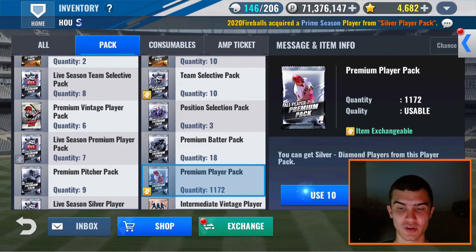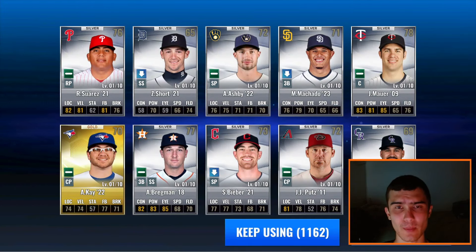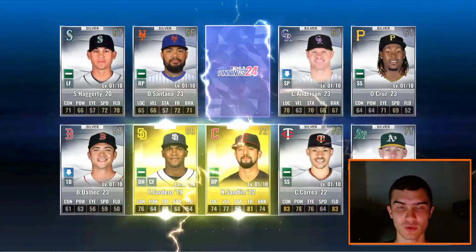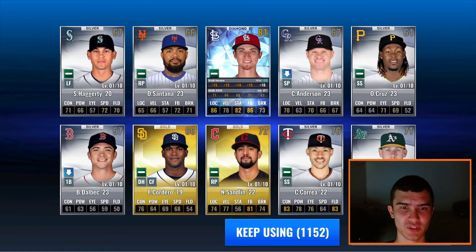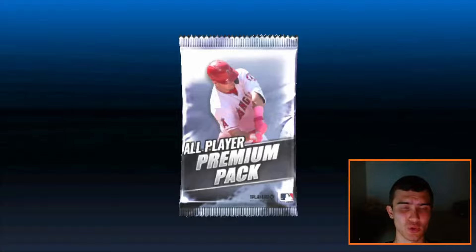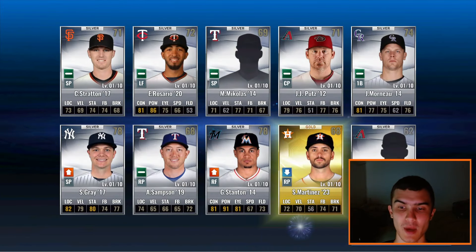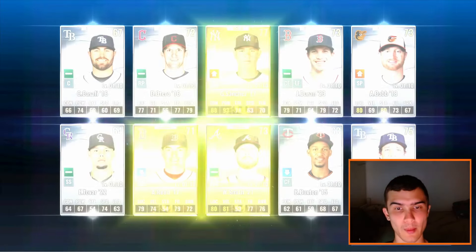The new batter prime was Kyle Tucker from 2023. The Astros have quite a few primes — they have around eight pitcher primes and seven batter primes — they're very stacked on primes in this game. We get a Luke Weaver diamond right there — a pretty good relief pitcher skill set, but he's a starter, so that'll be interesting for Cardinals teams. I'm hoping to get Kyle Tucker or Christian Javier, though it's not the biggest need since they already have sigs in this game and I'd much prefer their sigs. Let's finish up these premium player packs.